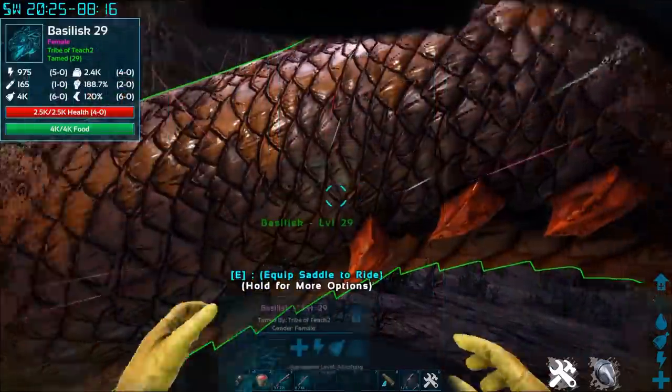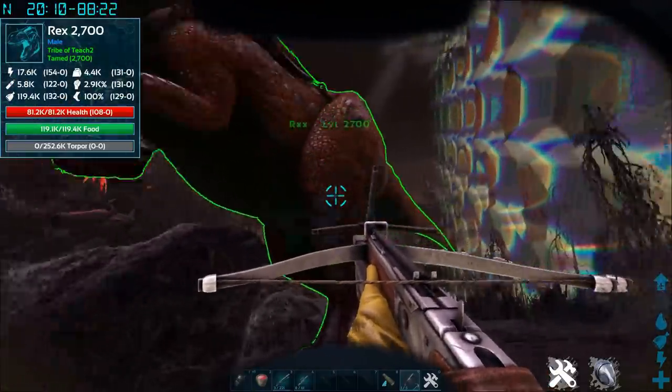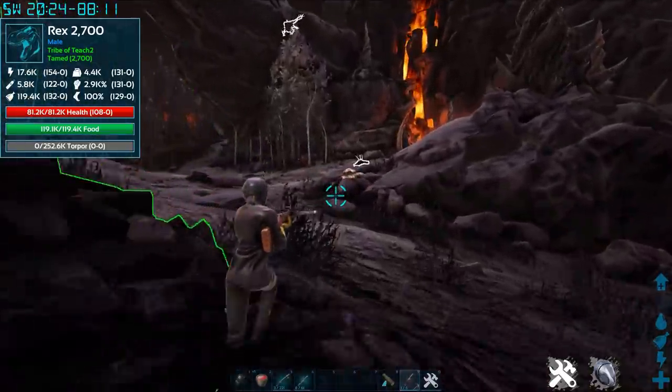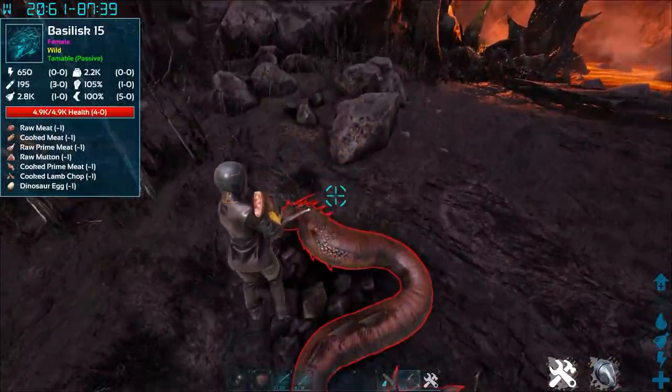I'm gonna go ahead and take his saddle off and make him go passive so he doesn't bother the next one we go after. I have seen people do this with a Rex but I'm not gonna do that — I'm gonna show you first in GCM mode so you can see these things are actually tameable and cover some methods I think would work.